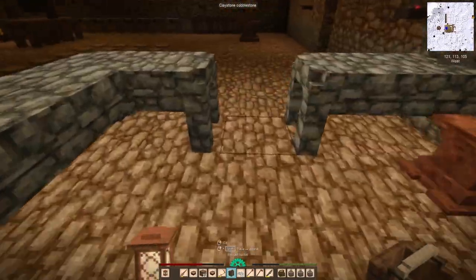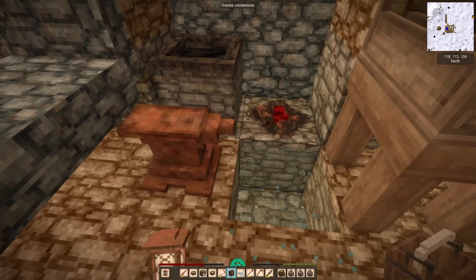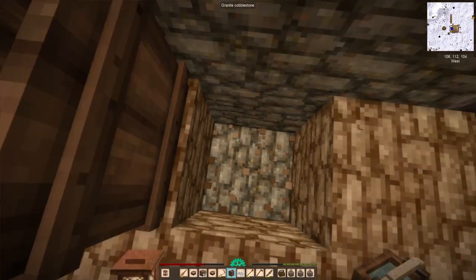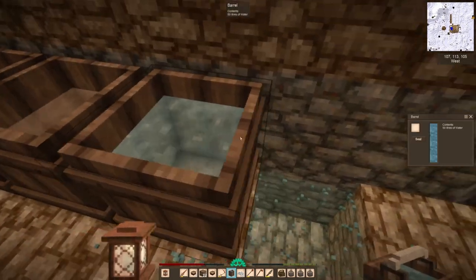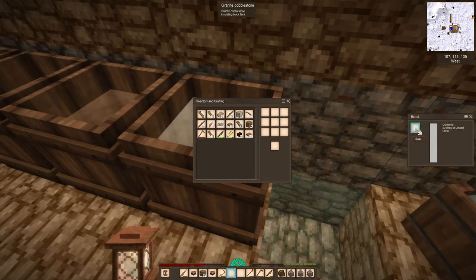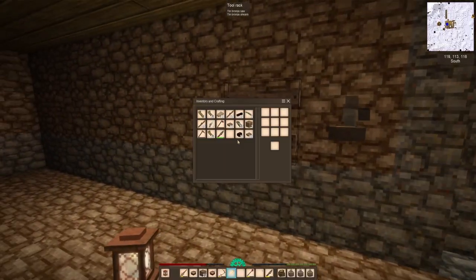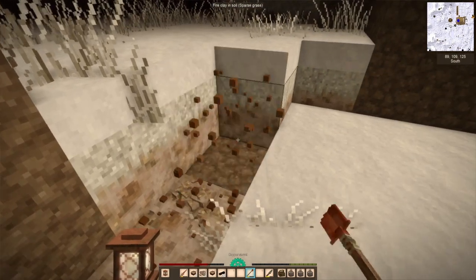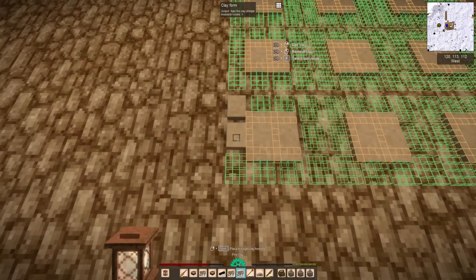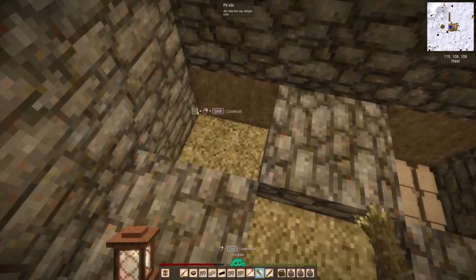As soon as I got back I ground the borax and threw it in a barrel with some leather — five large pelts — to start curing. It'll take a few days to process. I also set up a new quench location. I want to eventually have a legitimate tanning area of similar quality to the blacksmithing area, but for now I'm just happy to have the ability to tan leather.